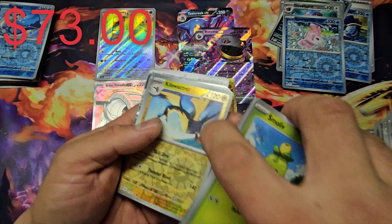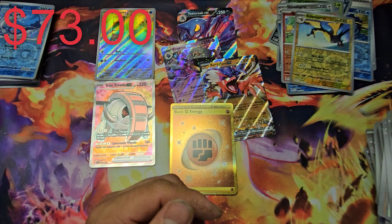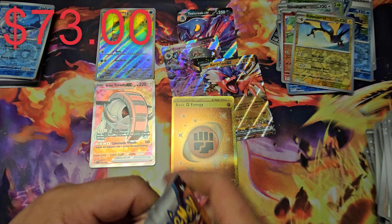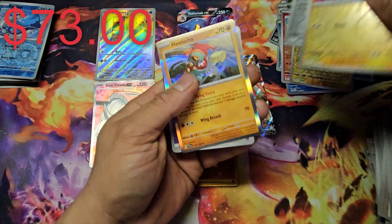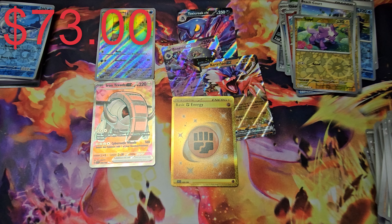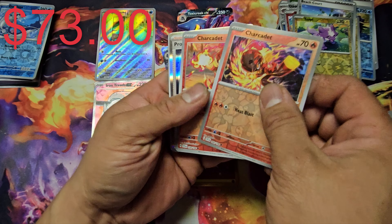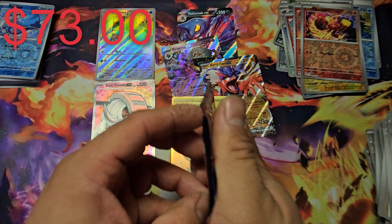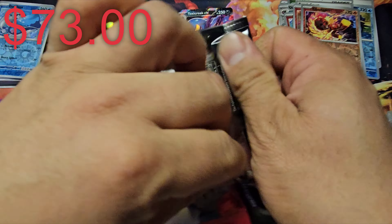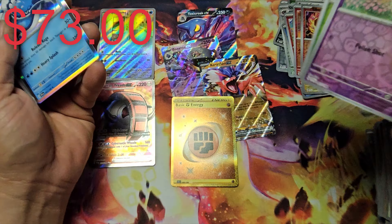We got something — Kilowattrel, a Growlithe, and a Koraidon EX. I already have that card — come on, I need something I don't have yet. Ting-Lu, Beach Court, and Hawlucha — still nothing. Come on, let's go! We got Megaman base form — okay, two Magneton in base form in reverse, why not, different artwork though. I don't know what to do with my bulk; I think I'm just going to sell it on eBay by the piece. We got another Magneton and Flabébé and Skiddo — nothing.